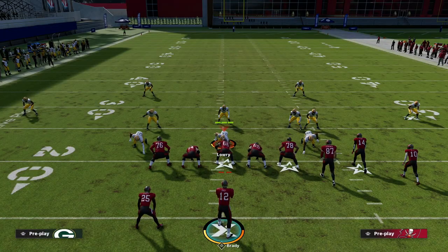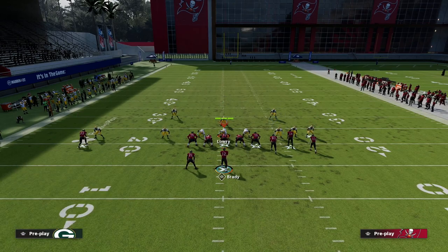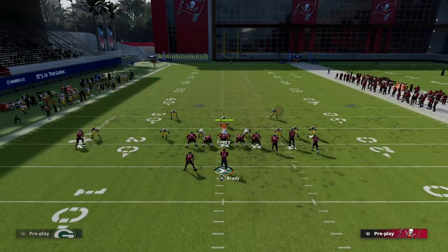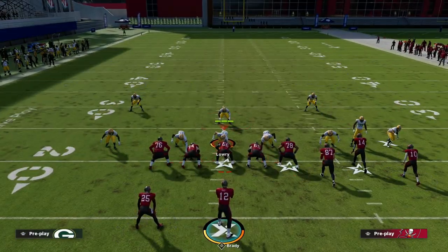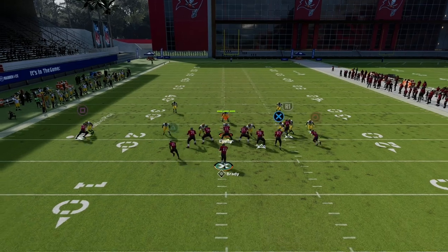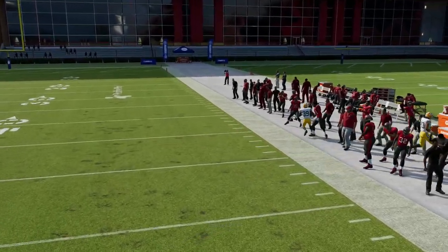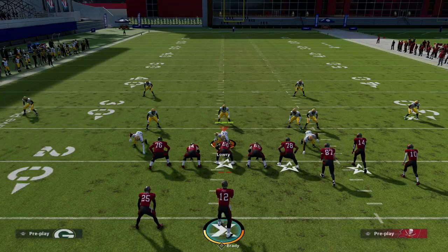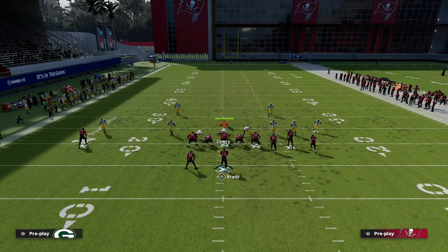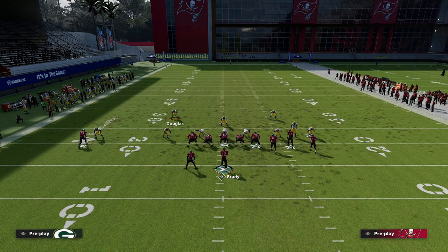Now I want to take that knowledge and apply it to our safeties to make this really interesting. Do we need to shade underneath? Let me give you an example — shading underneath and trying to throw a corner route: even though the route-running ability lights up, it plays okay. But where does my help come from? It comes from the outside. So I'm just going to shade outside.